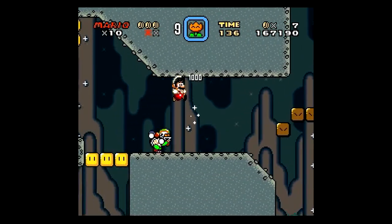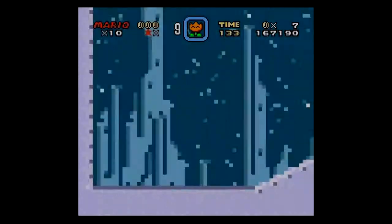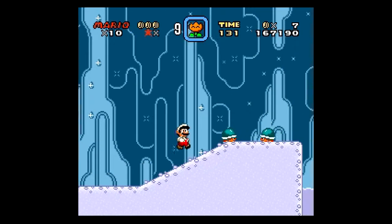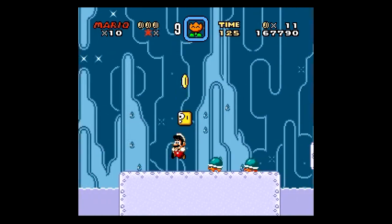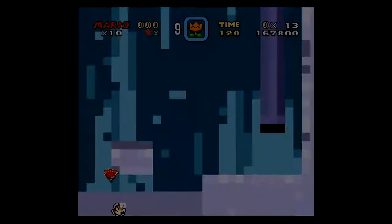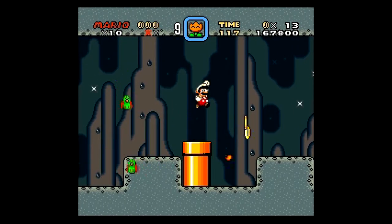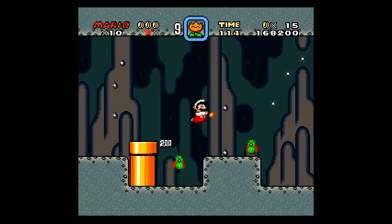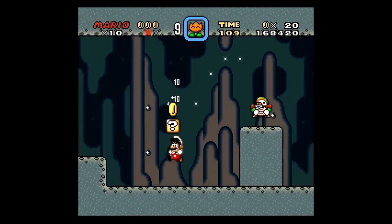Mario World has quite a lot of glitches. And this is just a little underground secret area. If you toast your enemies to death they become money - so that's the Mario way.